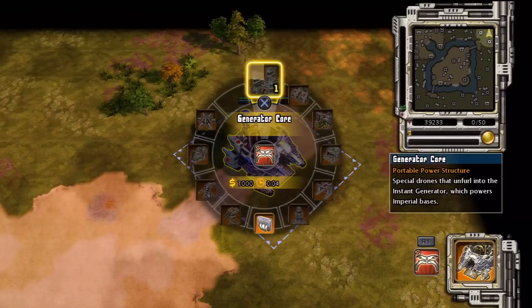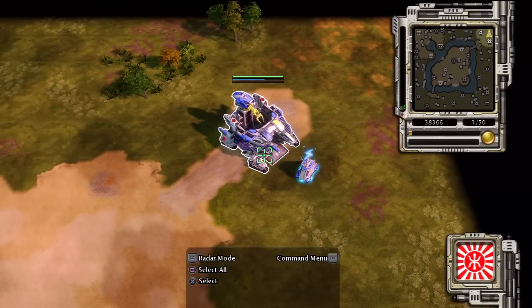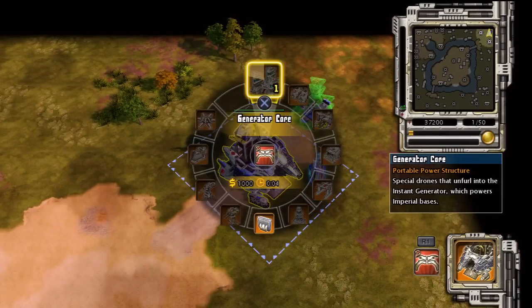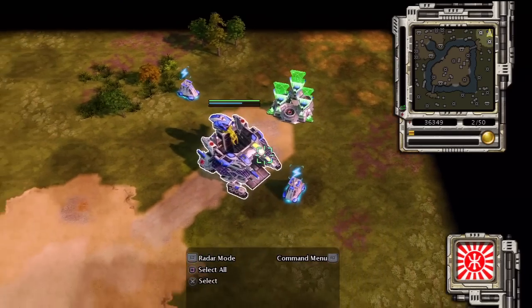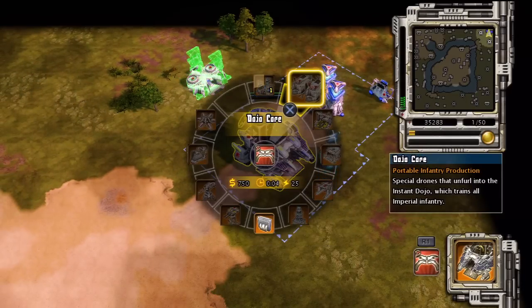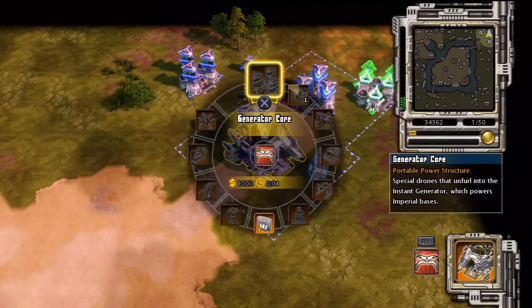Fortified fleet upgrade authorized. Generator core ready. Set for core unpack. Generator core ready. Moving to unpack location. Generator core ready. Unpack location set. Construction complete. New construction options.